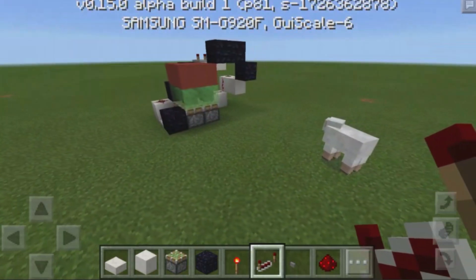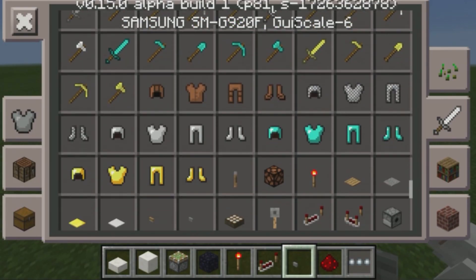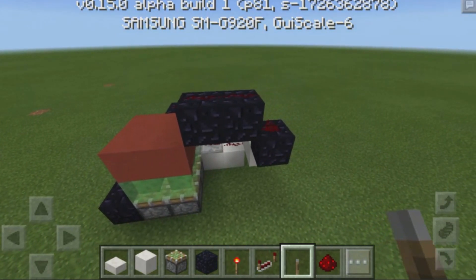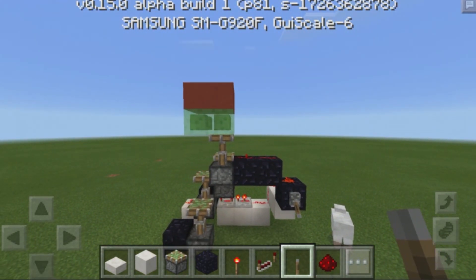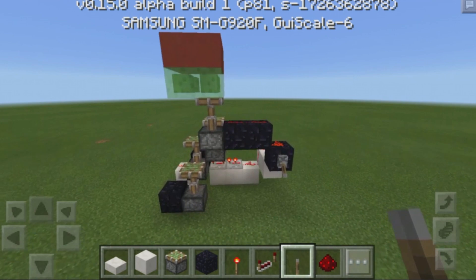So now what we need to do is go ahead and grab ourselves a lever and test this out. We go into the menu, grab the lever, place it down right over here, then flick that lever, and as you guys can see, it will take our floor all the way to the top, moving it about four blocks, and that's going to be our second floor. So that's pretty much that part of the contraption. Now we need to add in our T-Flip-Flop as well as our doors.